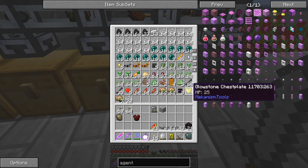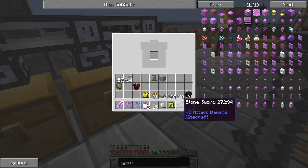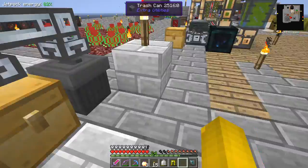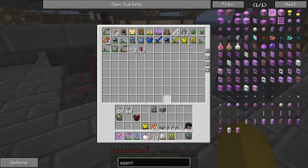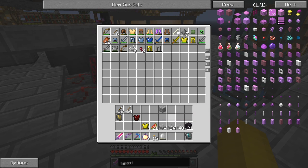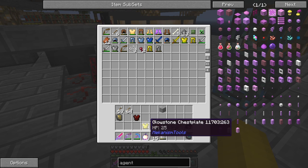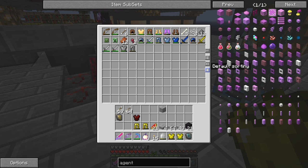I've got two chestplates - I can probably combine those. Two obsidian leggings, let me sort it and see if there's anything else. Doesn't look like there is today. I'll just join those together, and when I get a complete one I take it over to the other side and put it in one of the chests. Sometimes it's worth it.